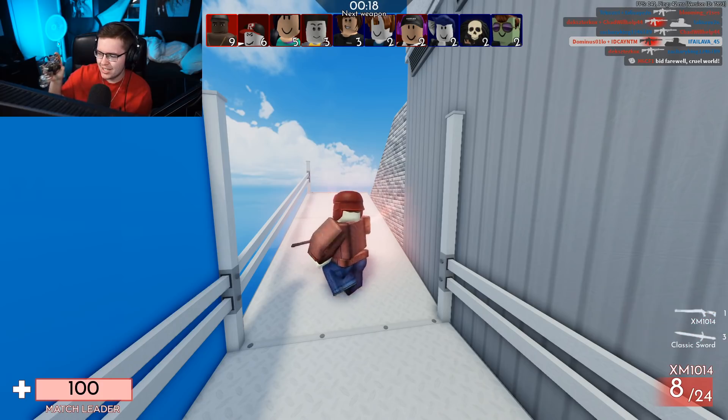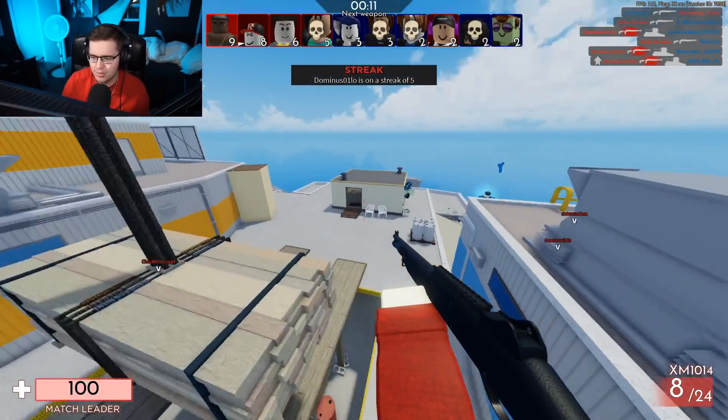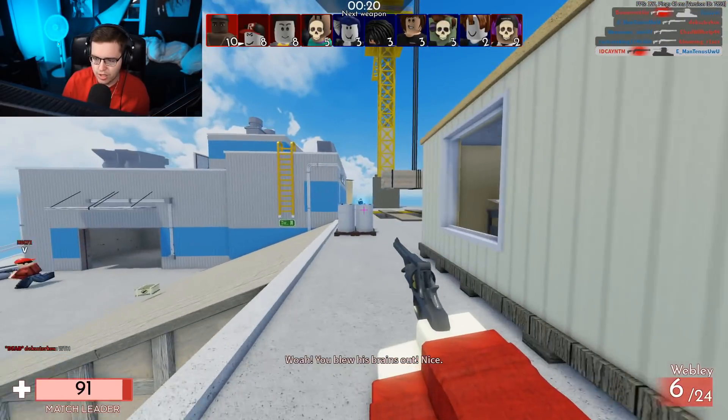I literally have no other option. I keep forgetting — it's right bumper to switch guns, as you can see at the bottom right, but I keep pressing Y because that's what I'm used to from Call of Duty when I played on Xbox. It throws me off and I end up dancing quite a lot, and I don't mean to.